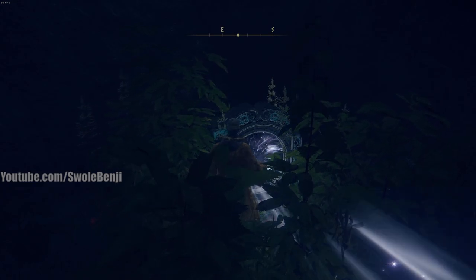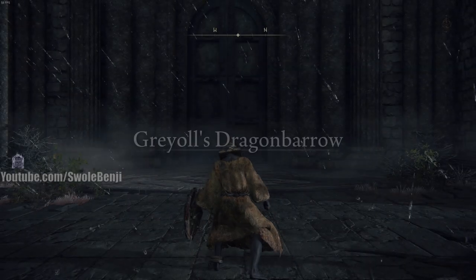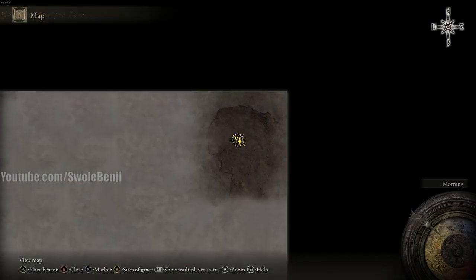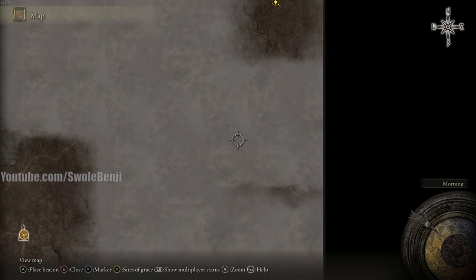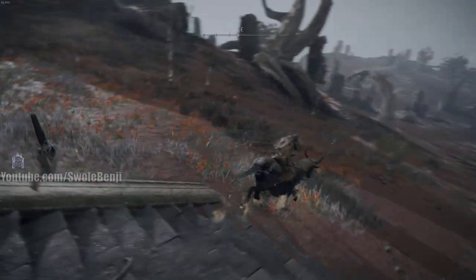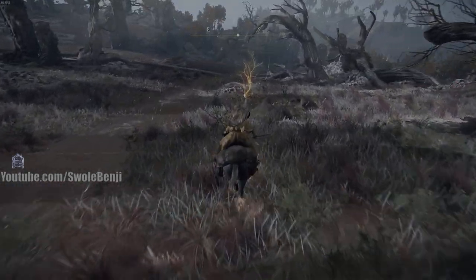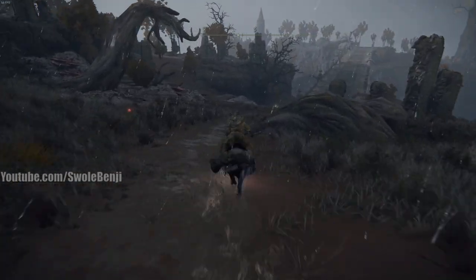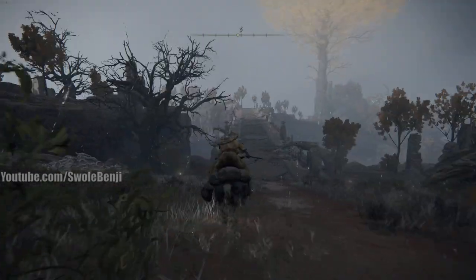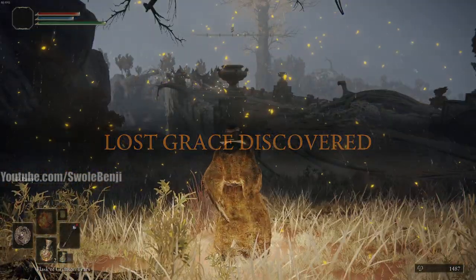This waygate teleports us into a very high-level dangerous area — it puts us right behind a boss. But because we have the mount we can just ride away, grab the grace, and it's a nice shortcut for a later video where I'll talk about an exploit to farm a dragon. We went from here all the way up here on the map. From there, already mounted, you can just run past the gargoyle and grab the grace on or across the bridge. If you die, you can warp back to that warp point and start again. There's a dragon on this bridge but you can just ride past — lots of good stuff in this high-level zone which I'll cover in separate videos.